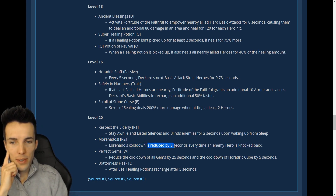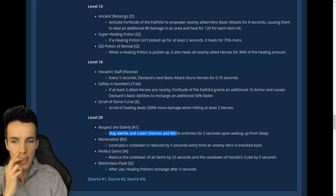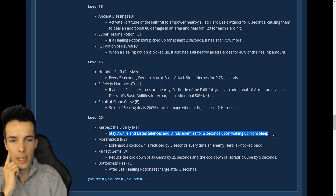More Nado: Lorenado's cooldown is reduced by five seconds every time an enemy hero is knocked back — and it was already 30 seconds — so you can have so many Lorenados. Stay Awhile: silences and blinds enemies for two seconds upon waking up from sleep.